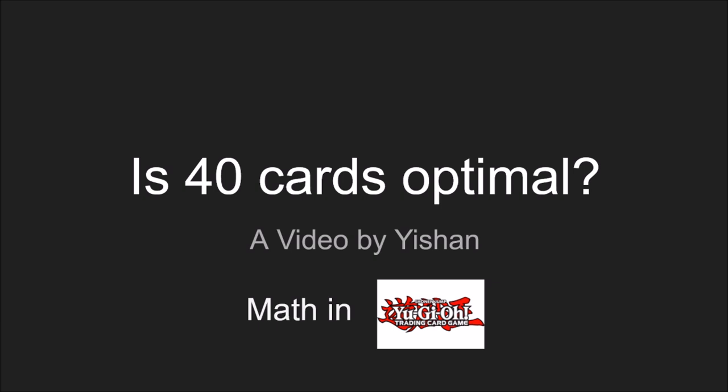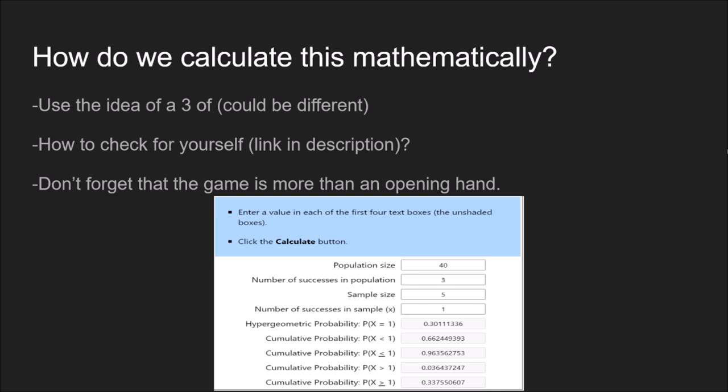So how are we going to answer this question? We need some sort of framework to help us estimate this mathematically. My framework is to look at things in terms of a three-of — a playset in your deck — and look at how that varies as we add more cards. It's likely to open a three-of in a five-card starting hand. The game is more than a starting hand, of course. This calculation is just a framework for understanding how adding extra cards affects your percentages of drawing them. I use the opening hand because you always get one in Yu-Gi-Oh!, and that matters a lot.